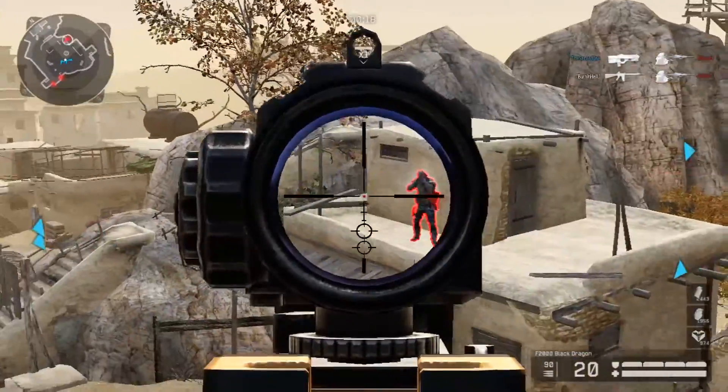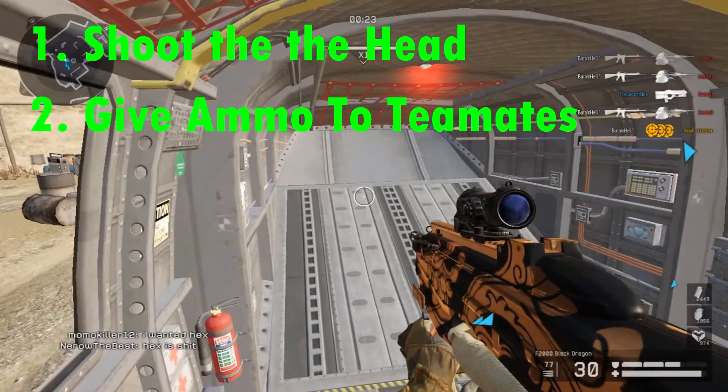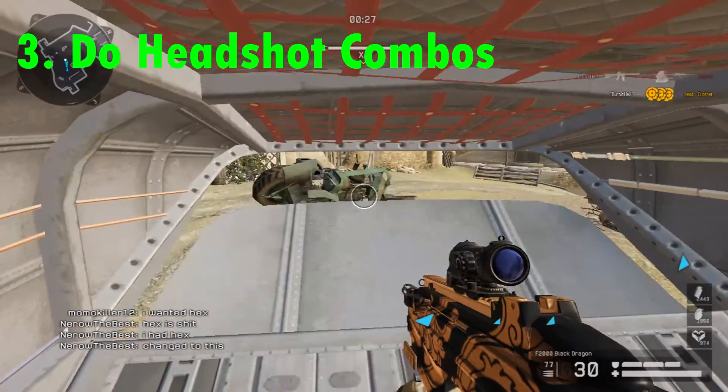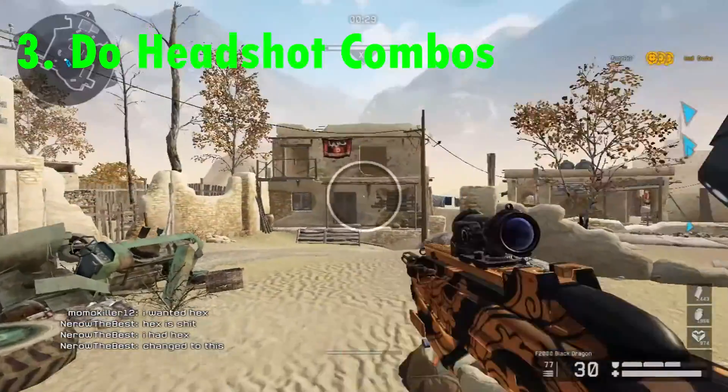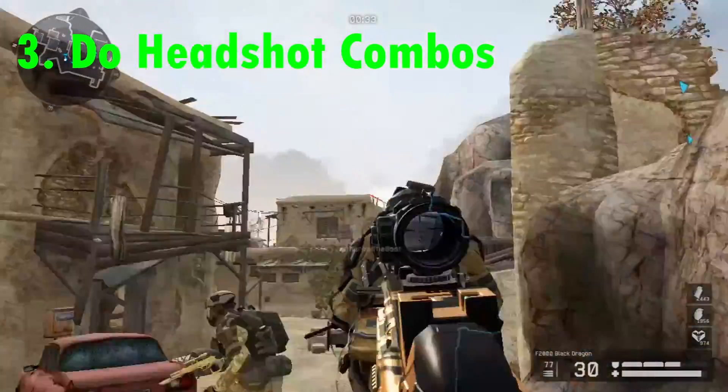What does he need to do in co-op missions? Basically what he needs to do is shoot to the head and give ammo to the teammates. It's really important to shoot to the head and do combos. What do I mean by combos? I mean shoot to the head and do headcrasher or skull hunter combos or something like this.